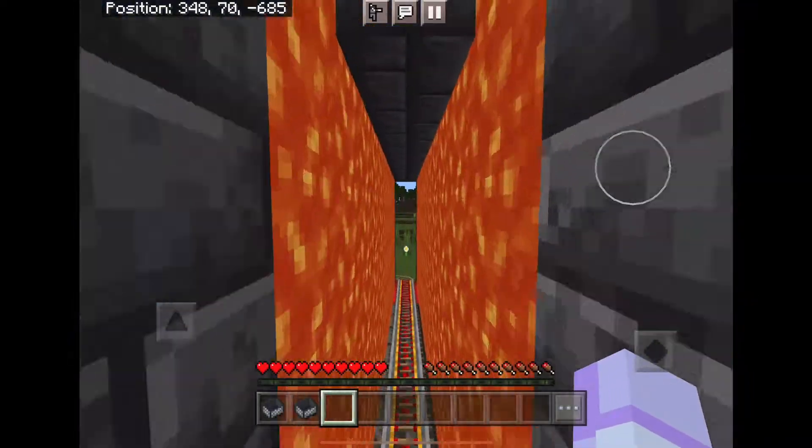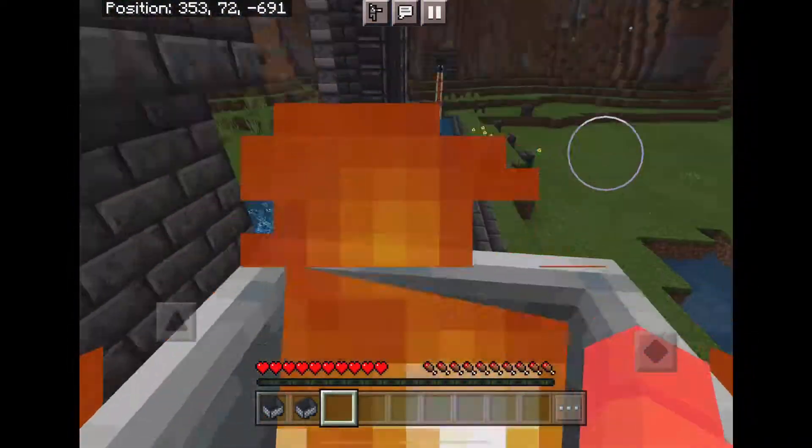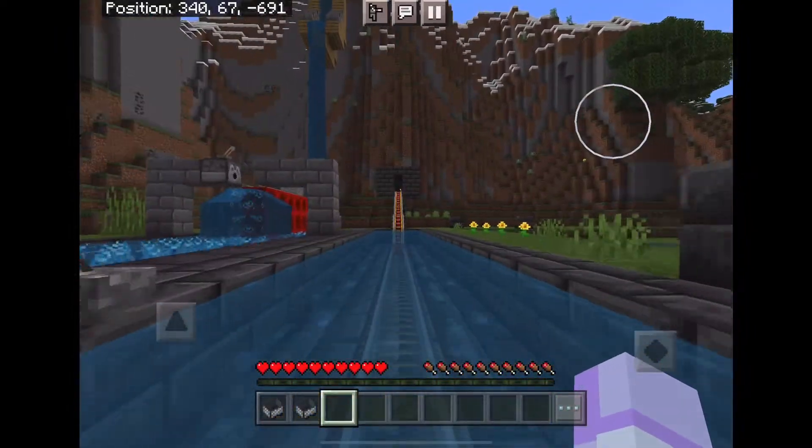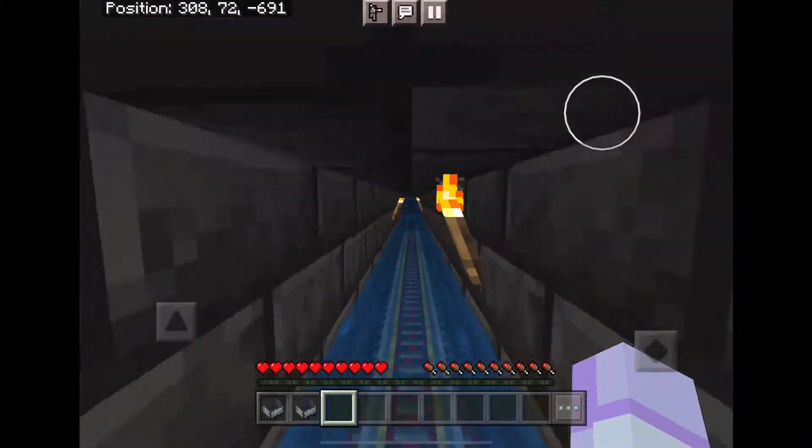Like a playhouse, you go through this lava chasm which shifts your player height up, then you get caught on fire, then it puts out the fire, and then you start rolling up and up and up and then down.